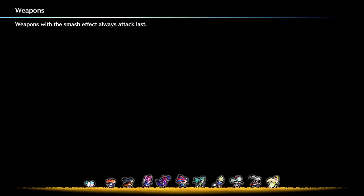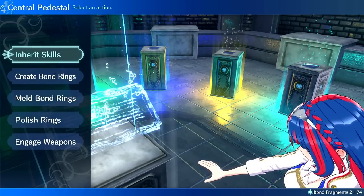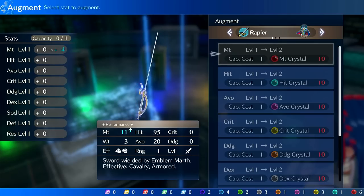So once you get your orbs, you can go to the ring chamber and actually upgrade your engage weapons. These are weapons you can only use while engaged, so this is exclusive. You go to the engage weapons category, then go to augment, and you can see here you can upgrade Marth's weapons. The upgrades are actually pretty substantial. You can see all the orbs I got from doing just one relay — it's not a bad amount.